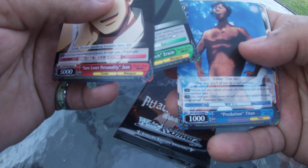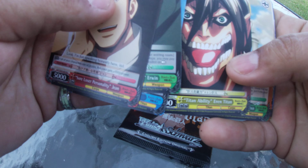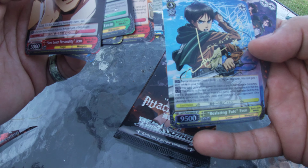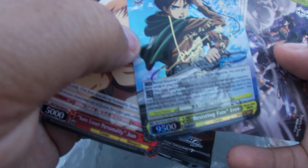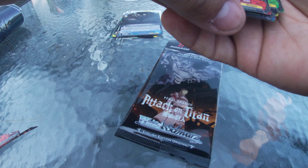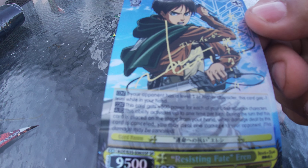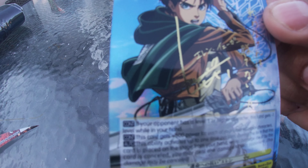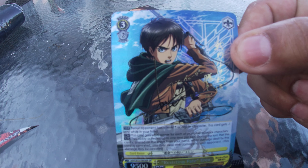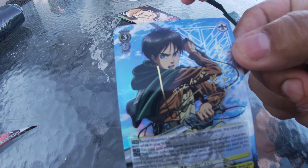Okay, so we got Jean, Erwin, Titan, Eren Titan, Titan ability, another Erwin, and Mikasa. Yes! I got a signature! Oh yes — Levi and Erwin — sorry, not Eren, Aaron. But here — I was right — here is the signature from Eren's voice character. I knew it! See, there's a signature in those green packs, and I got his signature. Wow, such a beautiful card.